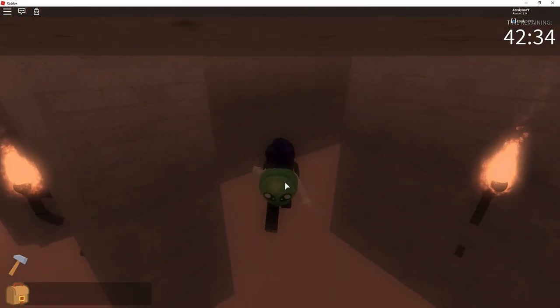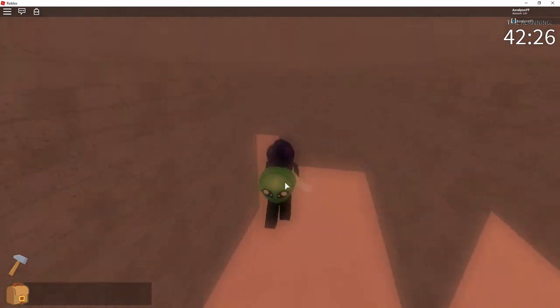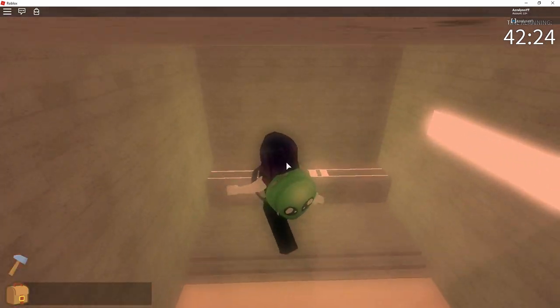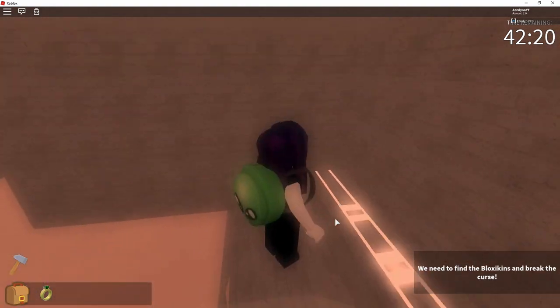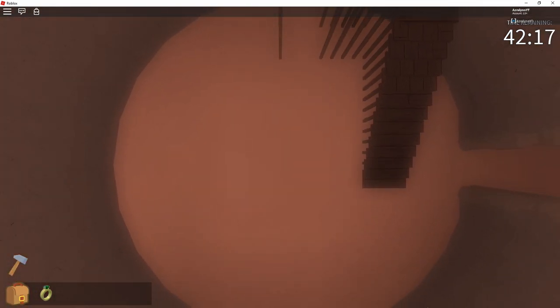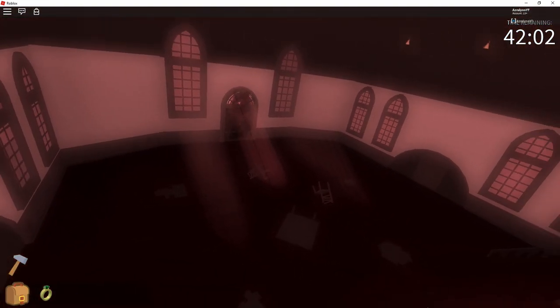Go down the steps and then you want to keep left, go past the blood on the wall, go past this big gouge out of the wall. And then here we have the ring. So once we grab this ring, a new cutscene starts and everything starts to shake. The cutscene reveals that we need to go to the room at the end of the hall, so we head over there.